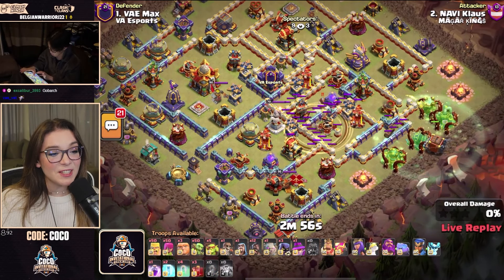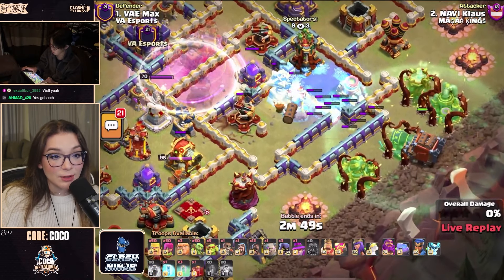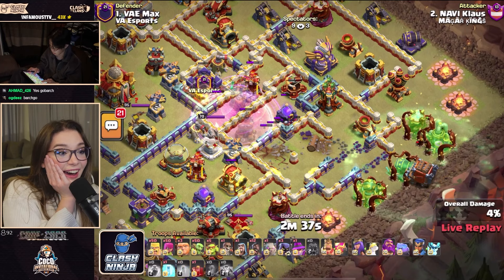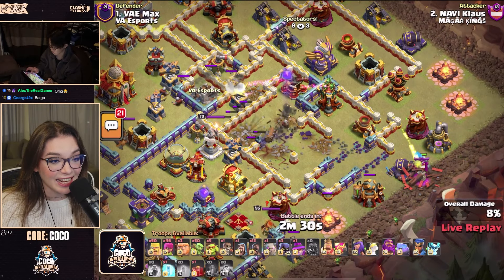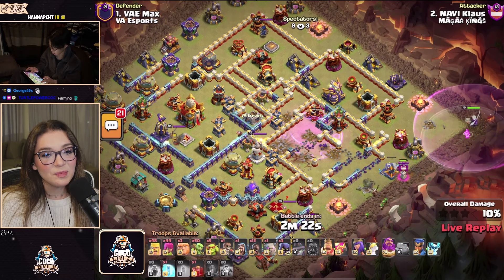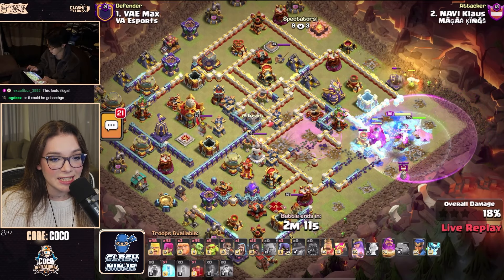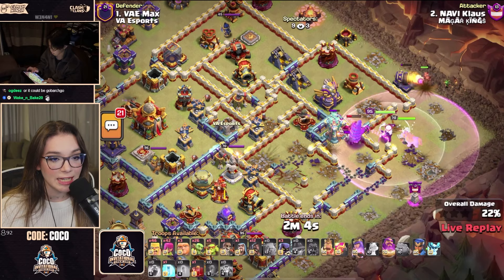Klaus with 50 Archers, 50 Barbarians, and 50 Goblins — early Log Launcher. He's actually using the Overgrowth spell to stop the Log Launcher from going further, and he gets the Multi-Inferno down whilst doing the Skelly Donut, clearing the Multi-Inferno and the Clan Castle off of this base. Now he's got those cleanup troops in too. The Warden is going to finish off the funneling, and we'll be following these troops in towards the right-hand side.